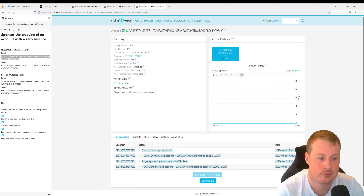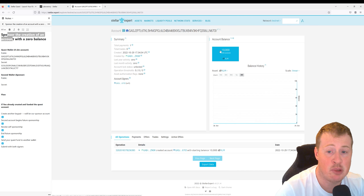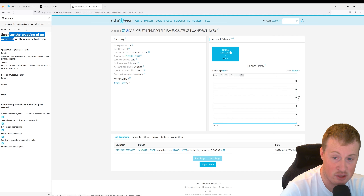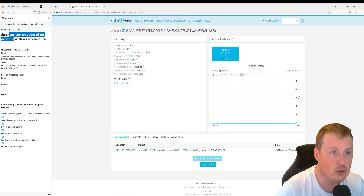I hope that helped. In the second half of this video, we're going to be solving the quest if you already clicked on the fun button at the start. If you already clicked on it, FriendBot has created the account for you with 10,000 XLM and one locked up as a base reserve. The goal of this quest was to create a zero balance account sponsored by someone else. So we're going to have to transfer this locked-up asset to another account to sponsor ours, and then get rid of the 10,000 XLM so we have zero with zero locked up.